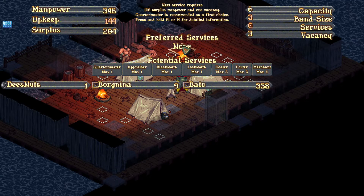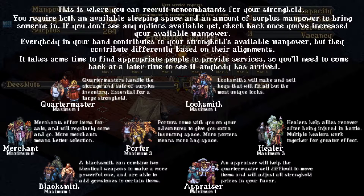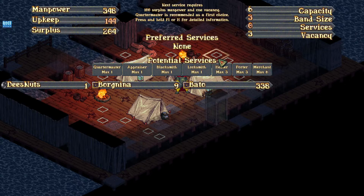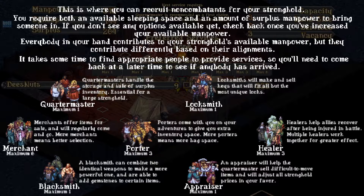So we have a capacity of 3, we have a band of 3, and we have a vacancy for 3 more slots, whether it be heroes or merchants. What do we need? Quartermaster, Appraiser, Blacksmith — Quartermaster and storage supplies inventory. How much money do I have? Not that much. Healers help allies recover after being injured in battle. Multiple heroes work together for greater effect. Right now we don't really have much use for anything. Quartermaster maybe, possibly. Like a blacksmith or something.